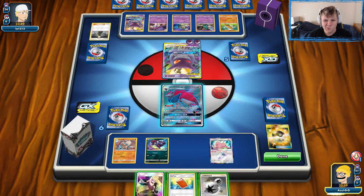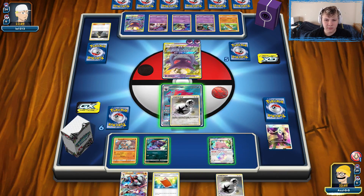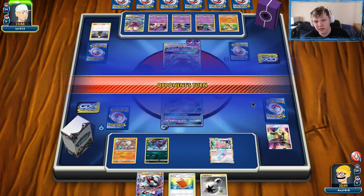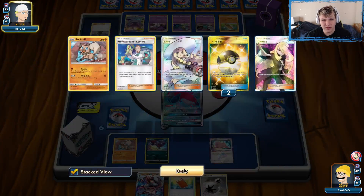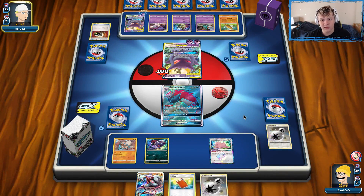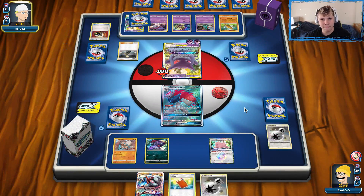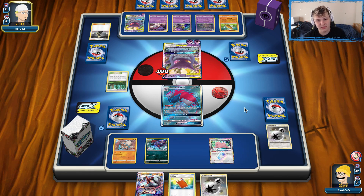We trade away the Cynthia to thin the deck since there are only two items in hand. Muk is always prized. We attach and punch for 160 — taking the two-shot. We only have one trainer in hand so they're doing 30 damage, which means we maintain control of our trainers in hand versus items in discard pile. There's an Energy Hammer — annoying — but we'll be drawing three prizes next turn on the Gengar Mimikyu. We just keep control of trainers in hand and eventually win.